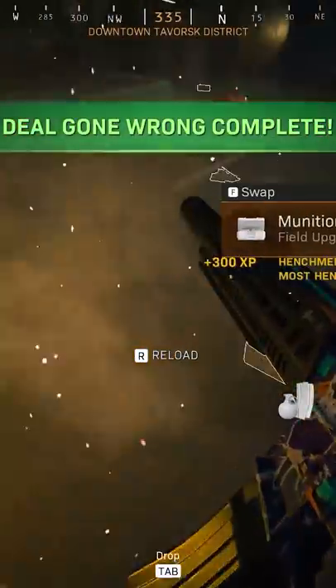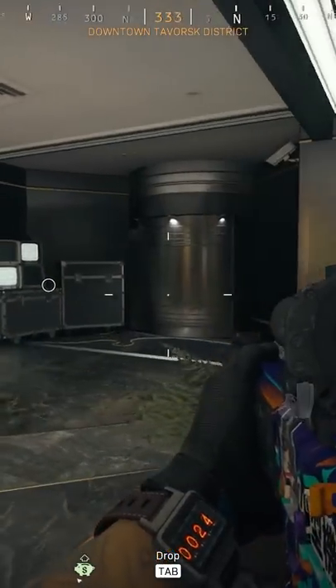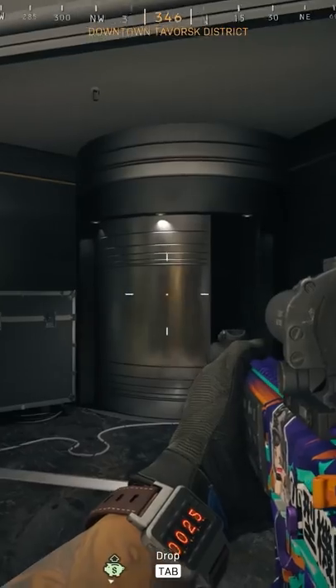Once the last terrorist has fallen in the final step of the new Warzone Nakatomi Plaza Easter Egg, they'll drop this vault keycard number one, two, or three. I happen to get number three. You have to go up to the 30th floor, put the keycard in the computer, the vault will open and you get a special achievement.